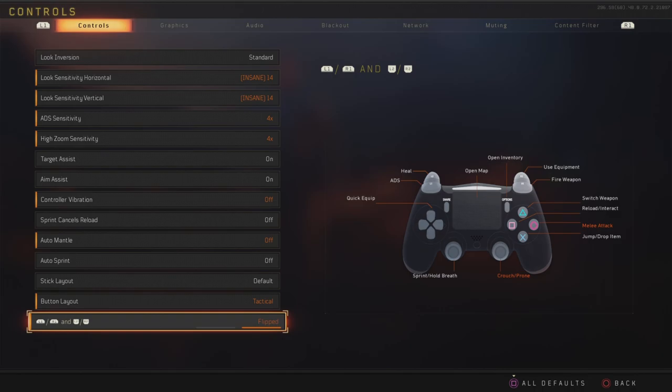You can technically shoot or aim faster with flipped as well, depending on whether you have trigger fingers and trigger stops on your R2/L2. That's basically it for the actual controls.